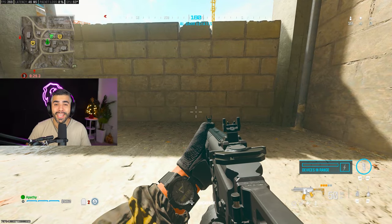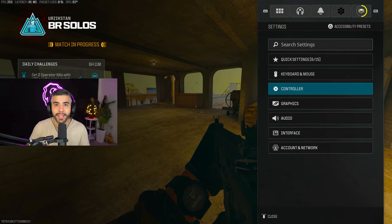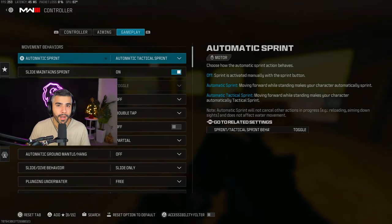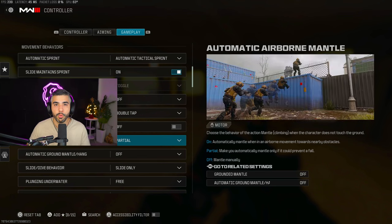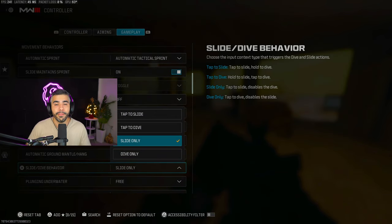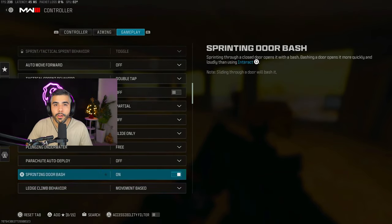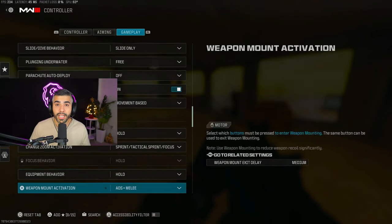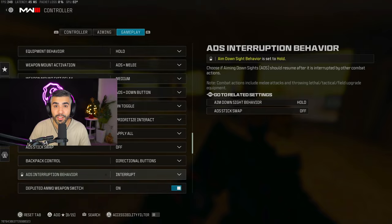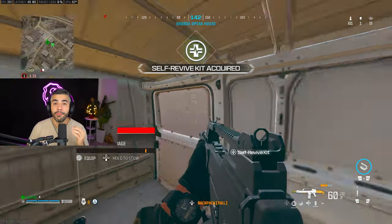Tip number nine: movement is extremely important in the new Warzone, but you need the right settings to play to your full potential. Make sure to switch these settings — they will allow you to be faster, your slides will be better, and overall you'll feel more fluid on the map. You're going to notice a pretty big difference, so make sure to change these settings.